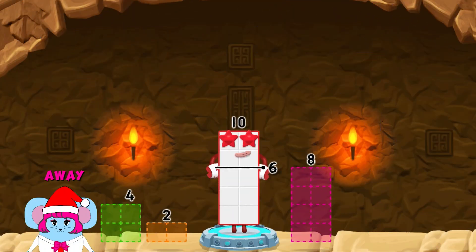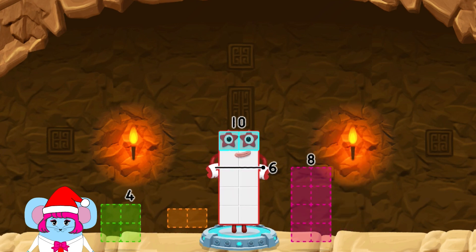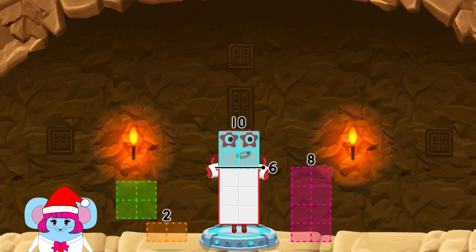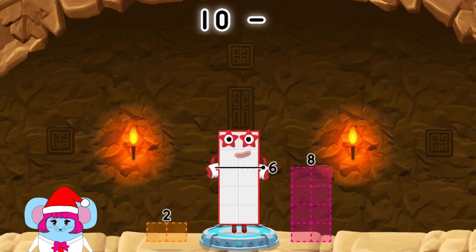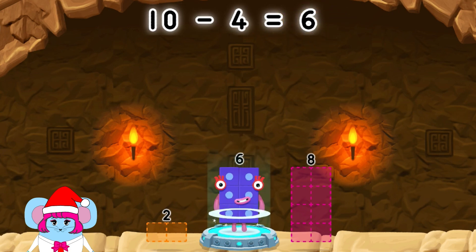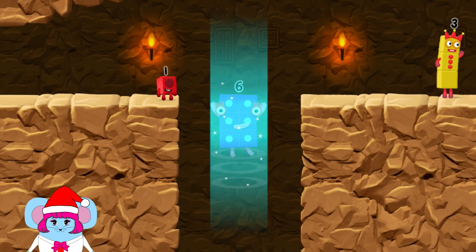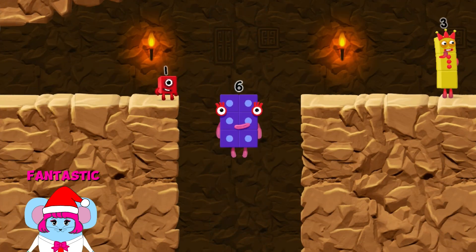Take number blocks away from 10 to leave 6. 8, 2, 4. Two, four, four. You cracked it. Ten minus four equals six. Six. Fantastic.